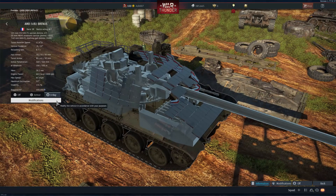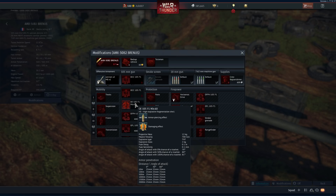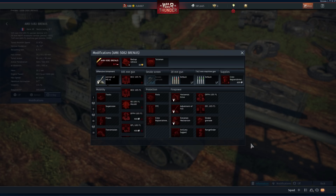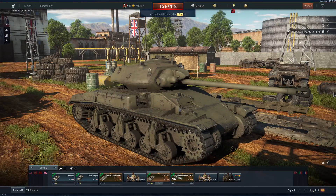The Brennis has four shell choices: a HEAT shell with 360mm penetration at all ranges at zero degrees, a high-explosive shell, a smoke shell, and an APFSDS shell with 342mm penetration at 500 meters — a bit lacking on the shell department. Anyway, I hope you enjoyed; there'll be a couple more videos to come. My name's Ash, catch you in the next one.